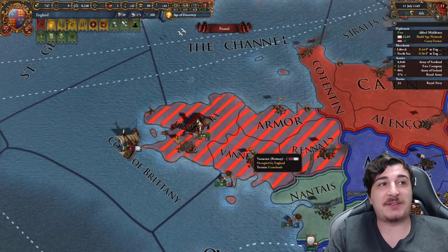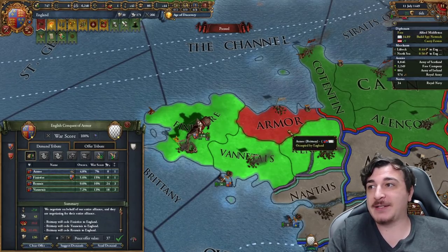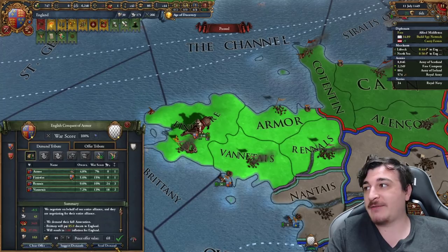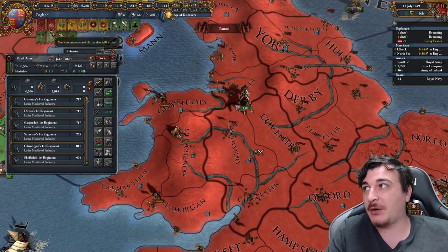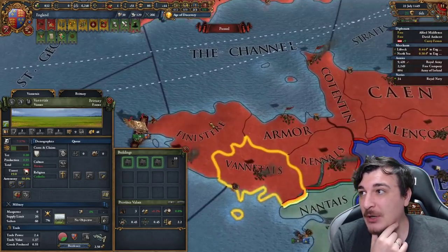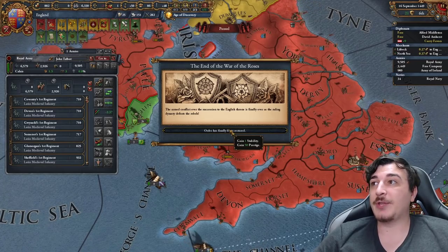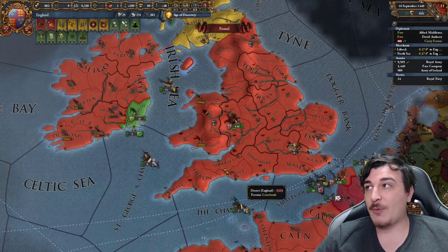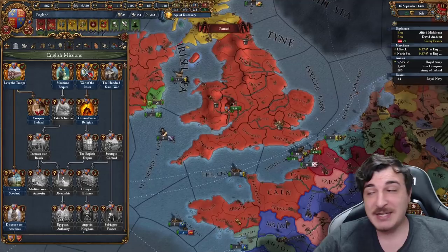500 days to take this one fort is insane, but now we can actually annex them — shouldn't be much of a coalition. Let's see: 3 countries — Provence, Scotland, France — literally nobody important. We also can get rid of the last of the pretender armies. France actually pillaged capital on Brittany, that's why their development is lowered already. And there you go, the end of the War of the Roses. We even got one stability. We can do the mission 'War of the Roses,' and that's just a little bit less aggressive expansion impact.